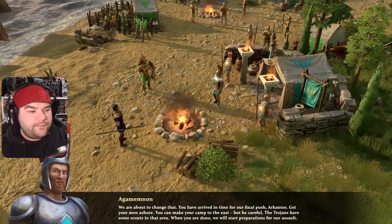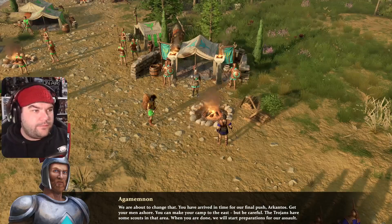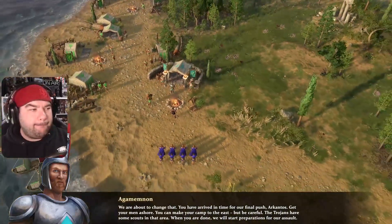We are about to change that. You have arrived in time for our final push. Cantos, get your men ashore — you can make your camp to the east, but be careful, the Trojans have some scouts in that area. When you are done, we will start preparations for our assault.